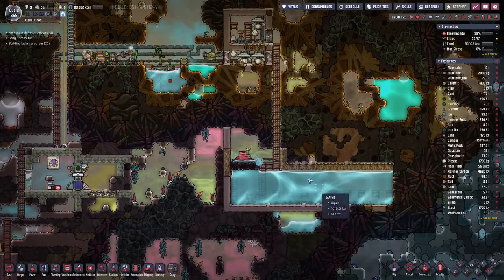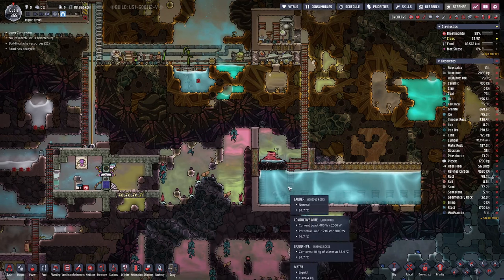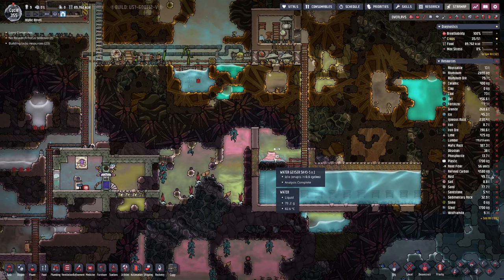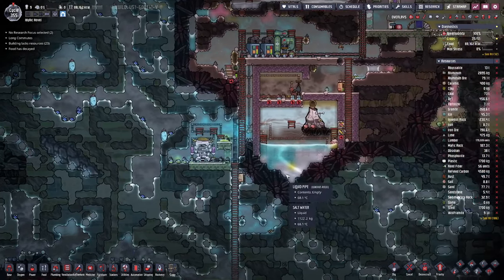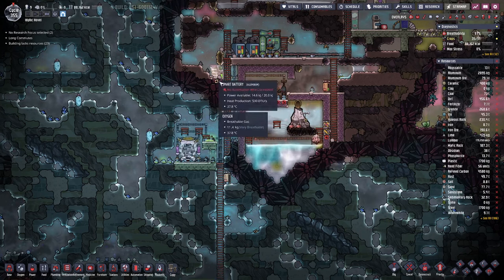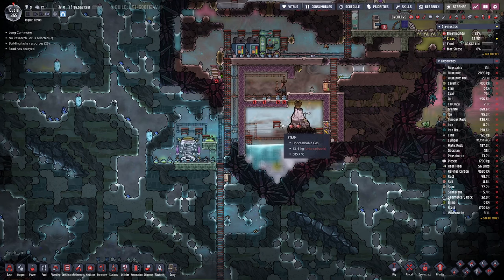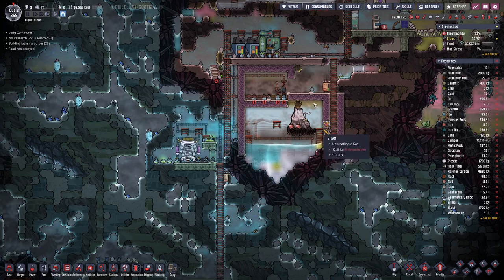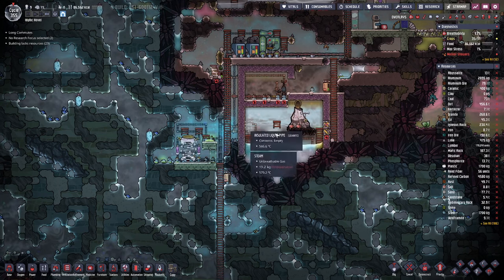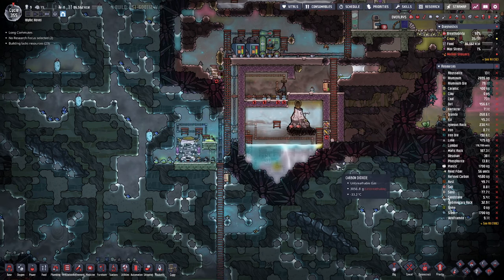I changed some of the ladders to plastic because duplicants just run faster on them. The water tank was extended so we can store quite a bit of water to bridge the time when the geyser goes dormant. Down here we currently have steam that's quite hot, so before we place the steam turbine we have to wait for it to cool down.